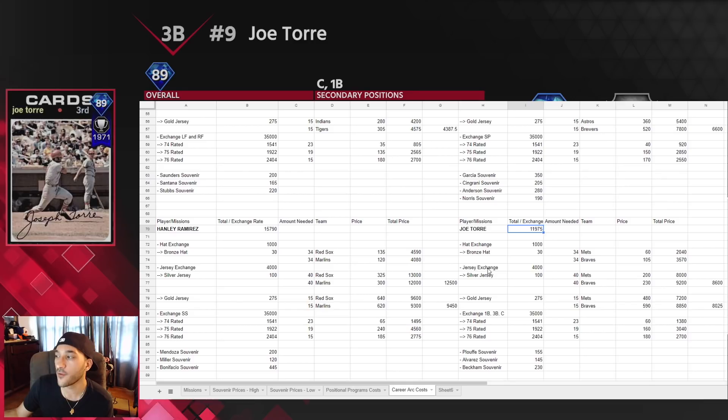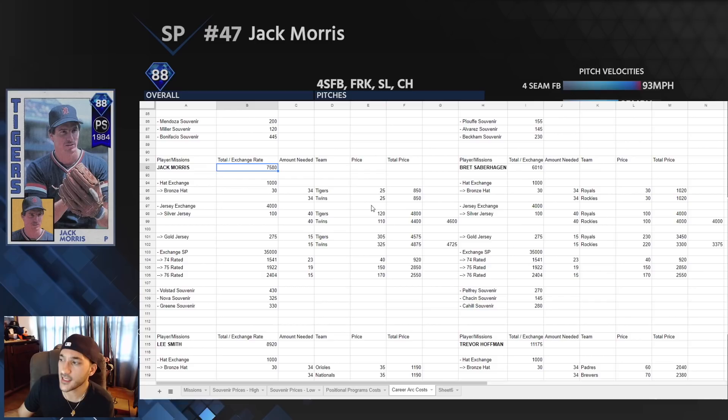Moving on to pitchers — Jack Morris goes for around 7,600. The two teams we used were the Tigers and Twins, same price at around 850. Silver jersey exchange was around 4,600 and gold jersey exchange around 4,700 — only about a 100 stub difference, so gold is still the better option for speed. Exchanging starting pitchers is under 1,000 stubs for 23 74-rated players. Jack Morris under 8k is a pretty good deal.